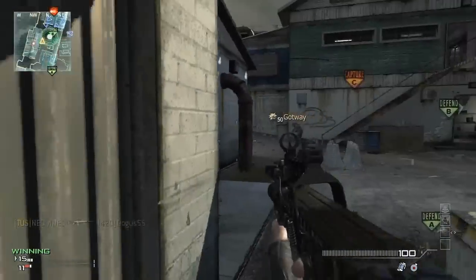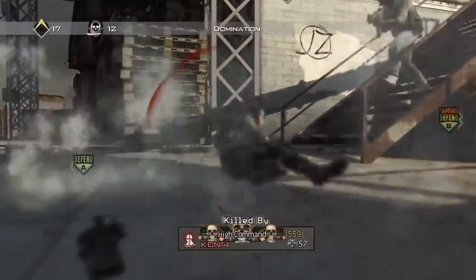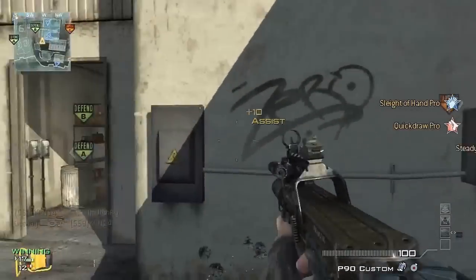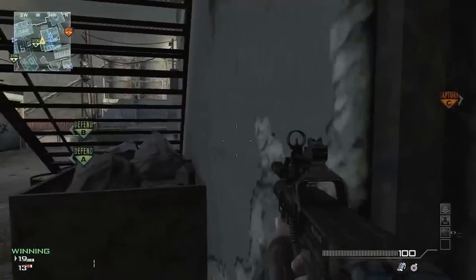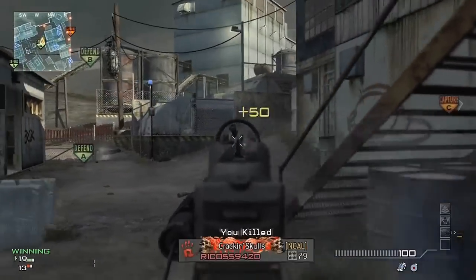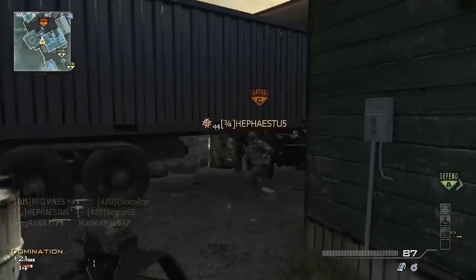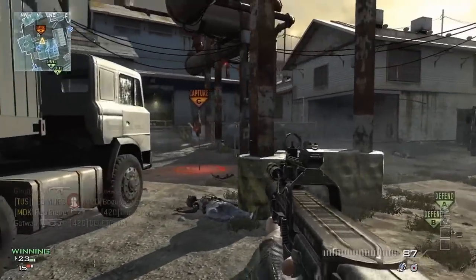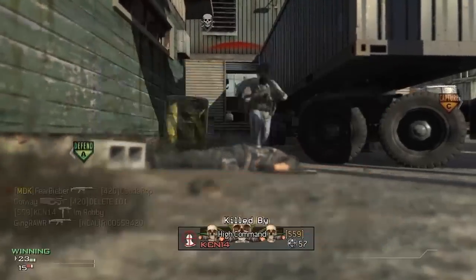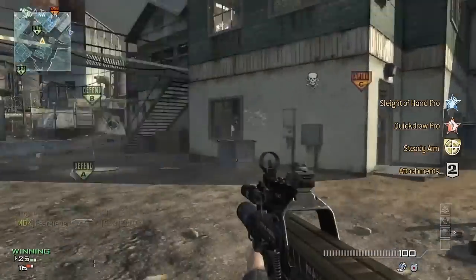What's up guys, my name is Ravi and welcome to another episode of how to spawn trap in Modern Warfare 3. This time it's on the map called Carbon, which I think is a good map to spawn trap on. I'm using the P90 submachine gun and I actually do really well — I get a really good kill streak. I thought I was going to get a MOAB; we were in a really good spawn trap.